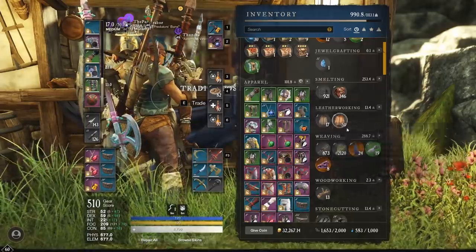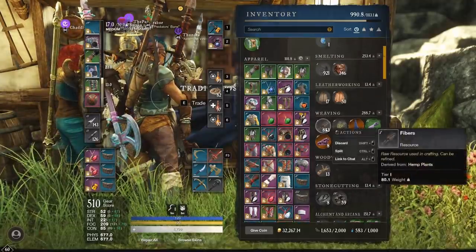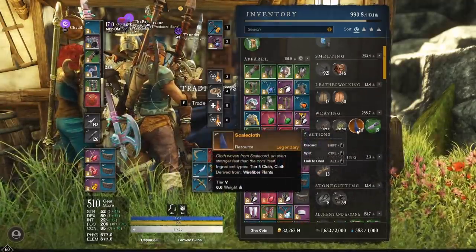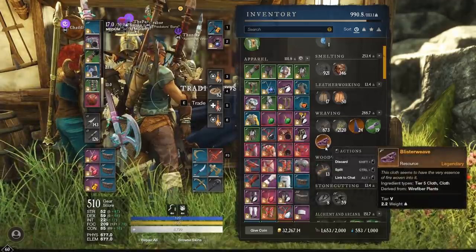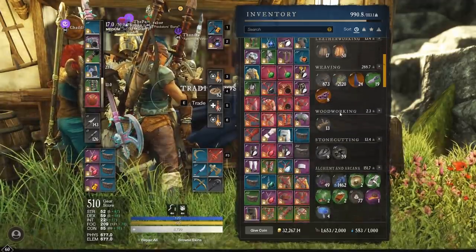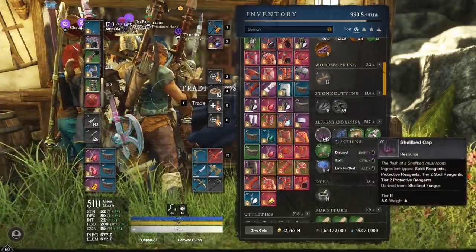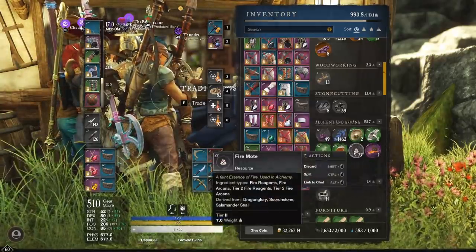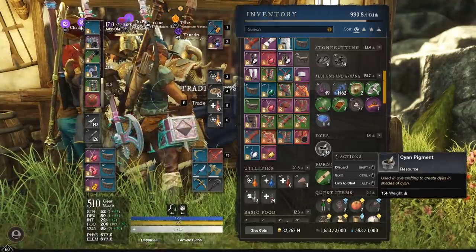I got 873 fibers, 2,120 wire fiber, 24 scale cloth, 19 shade cloth, 8 blister weave, 1,462 hyssop, 49 shell bed cap, 1 salamander slime, 77 fire motes, and 14 cyan pigment. I'm not even going to count the iron ore and rawhide — they're basically nothing.